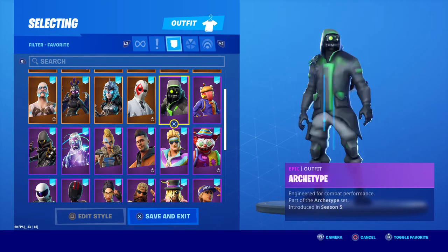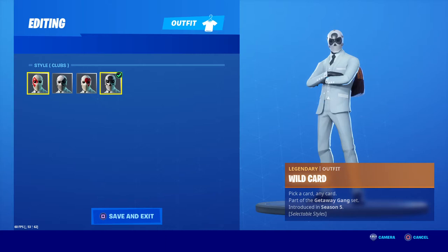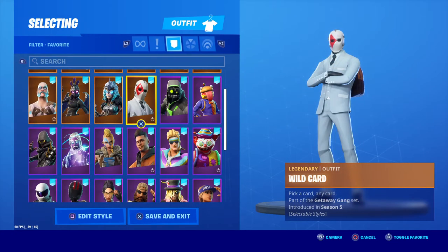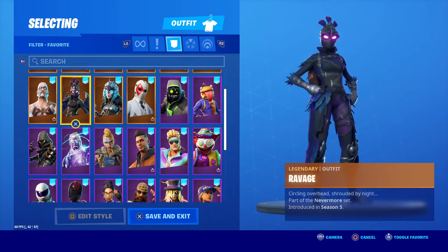Beef Boss, Archetype, Wild Card — which has four different variants, which is really really cool. I'm actually surprised, considering they've released soccer skins, that they didn't release individual skins for this particular one. Then Valkyrie and Ravage.